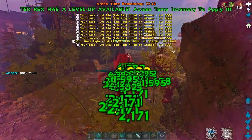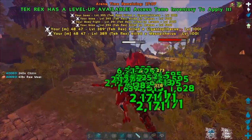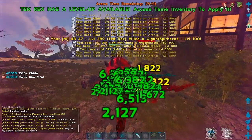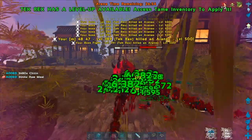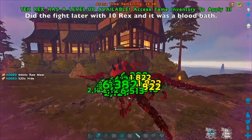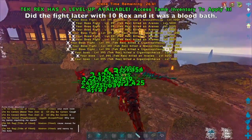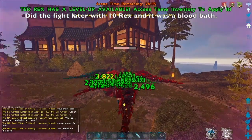I usually do this fight with Therizinos, but apparently Rexes are the new buffed dino this season, so I decided to try it with these. We've got good Rexes, figured we'd give it a shot and see what happens. It seems to be doing the trick just fine. Honestly though, I think the Therizinos I had last season killed Broodmother much quicker, but it's also week one so we don't have ridiculously good dinos right now.